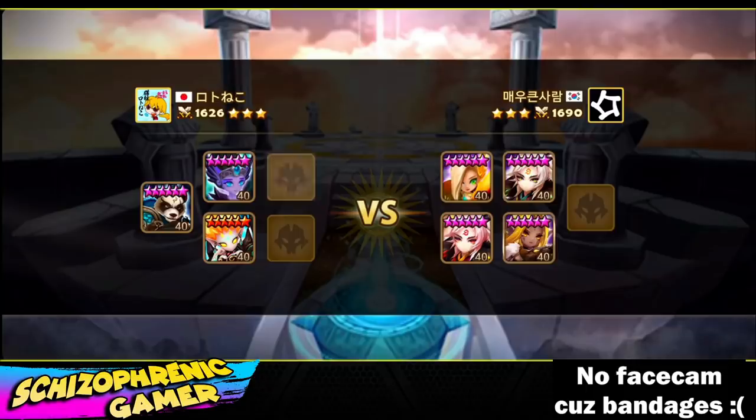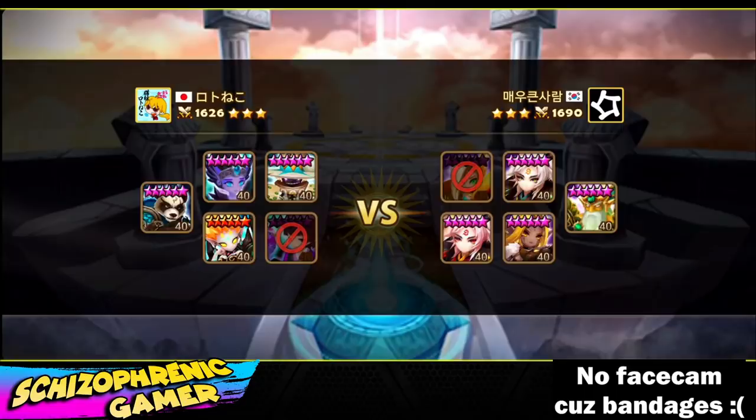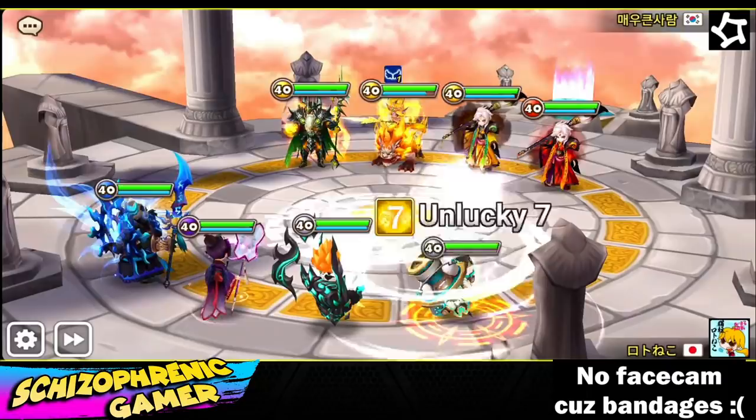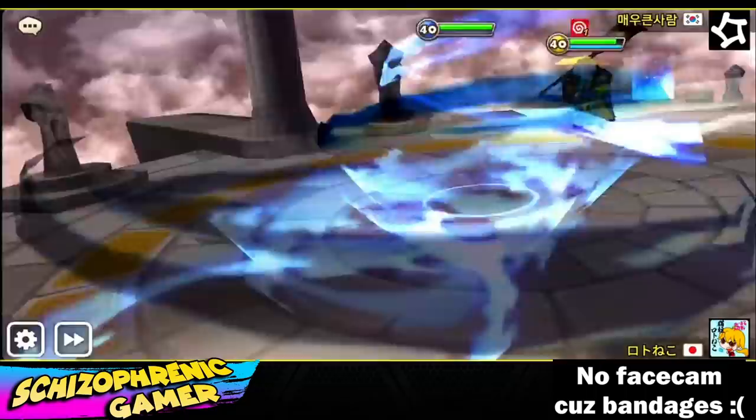Same team, same strategy. He's got to pick the Tableau and Dark Pioneer. I'm sure both of those are on Swift. Tableau's going to go. Since they didn't have immunity, he just went for skill 2. Fast units, though.